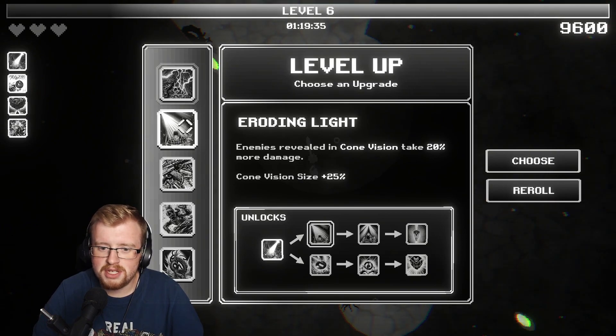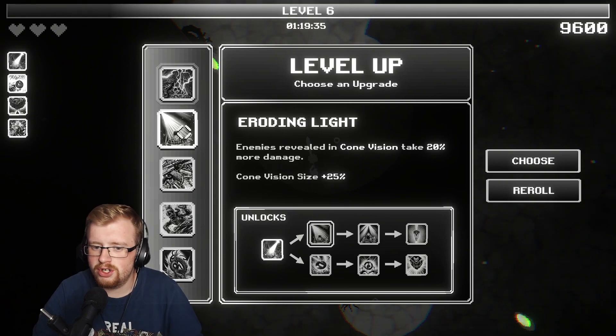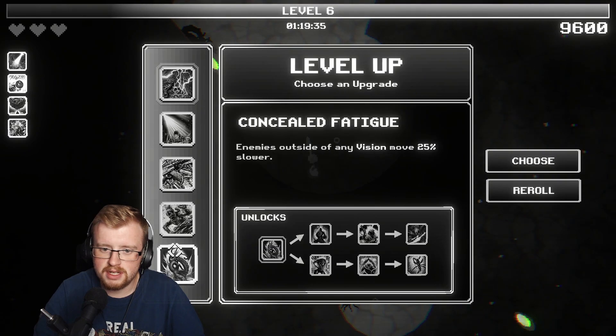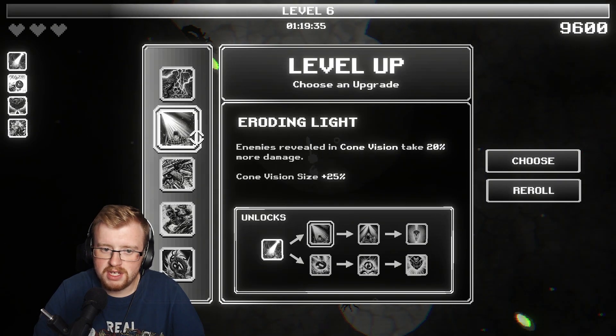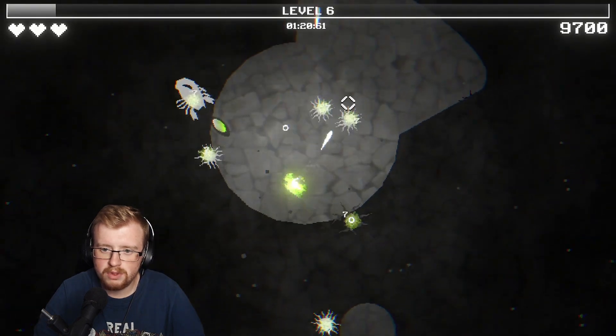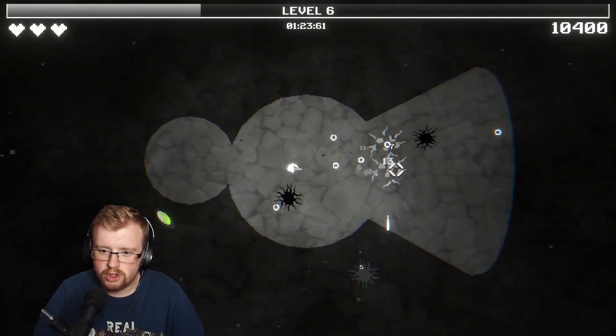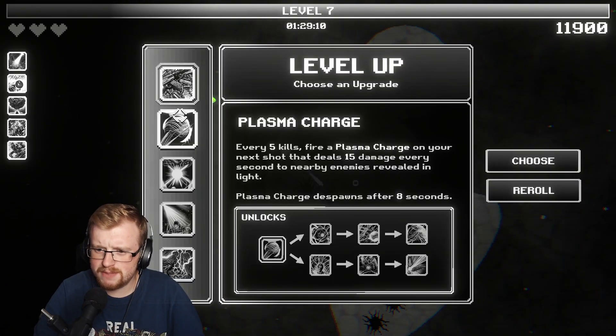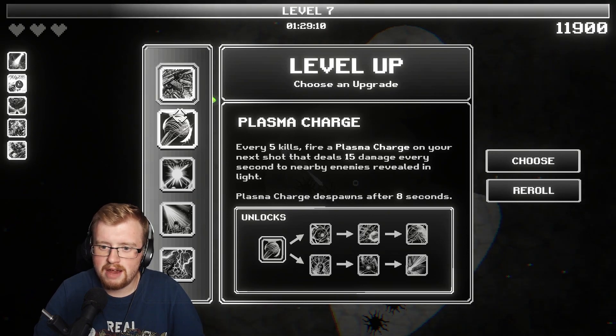Enemies in cone vision take 20% more damage - they have to be revealed in cone vision, not just normal vision. Shrapnel projectiles deal 50% more damage - we could go with that. Surely we want to start moving down like a skill tree. Every five kills, fire a plasma charge on your next shot that deals 15 damage every second to nearby enemies revealed in light.